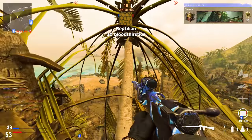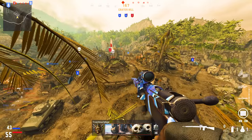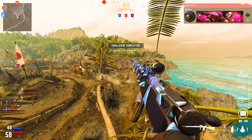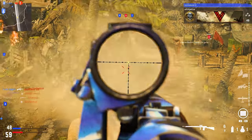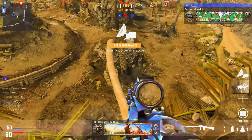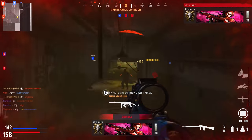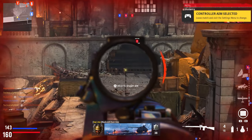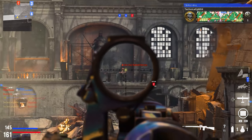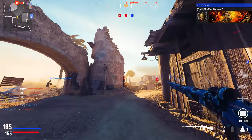The next camo is Reptilian — 30 Bloodthirsties. This is where people struggle the most. My tip: don't focus on Bloodthirsties the second you unlock the challenge. Focus on long shots and point blanks instead, and you'll get Bloodthirsties naturally. I usually get around six or seven before unlocking the next camo challenges, and finish them off while doing future challenges. If you have only a few left, lay low — play a big map like Desert Siege, sit at the back, and use the Concealment perk to hide your sniper glint. Dome is actually my favorite map for Bloodthirsties despite being small.